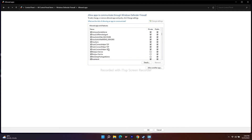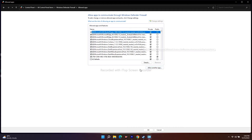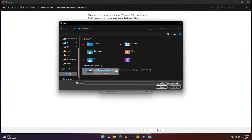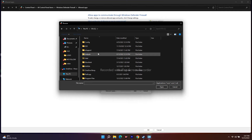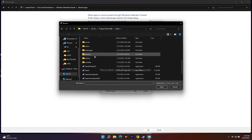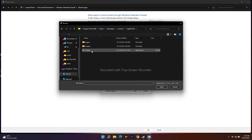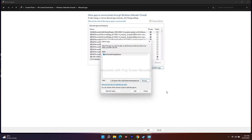Scroll down to see if the game is already added — by default it won't be. Click 'Allow another app,' then click Browse. Navigate to where the game is installed: Local Disk C, Program Files (x86), Steam, SteamApps, Common, then High on Life. Select the application and click Open, then click Add.